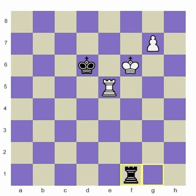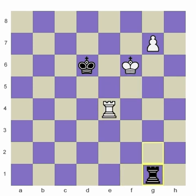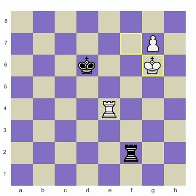Once you've figured out this idea of bringing the rook to the fourth rank to prepare the bridge, there really isn't any way he can stop it — which is why this is so important to know. This winning method applies for every pawn besides the corner pawns.